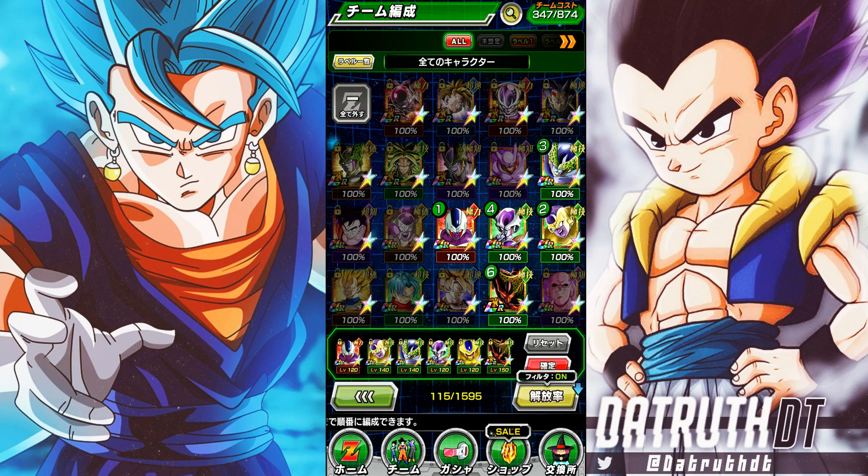There are two free-to-play Friezas — Second Form and Golden Frieza from the Broly movie — but their leader skills are very low. Ribrianne is actually a decent option since she gives 120, which is solid. But you're likely going to be using either Super Buu or Cooler — those are the two big-time leaders here.